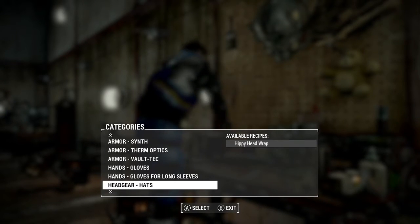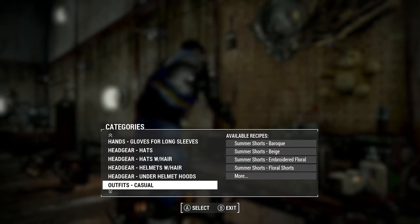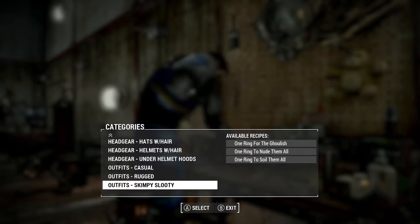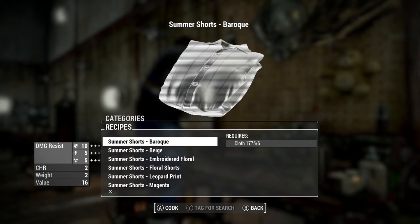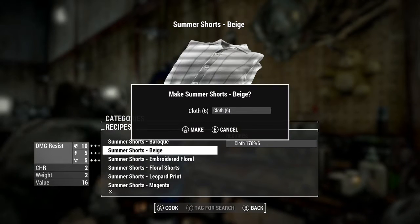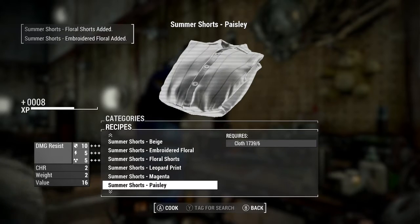This adds in 12 outfits that you can forge at the custom armor bench added by Vlad's mod right here. So you come up to this armor smith workbench and simply make them. They have decent damage resists, nothing crazy, they can be ballistic weaved, and they only cost 6 cloth to make them all.